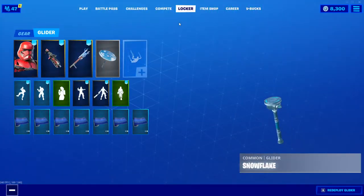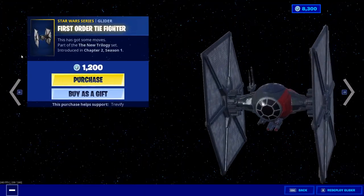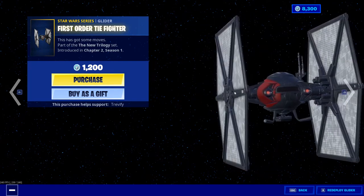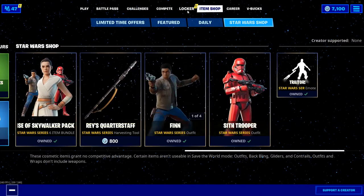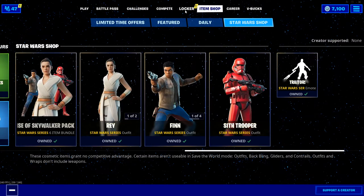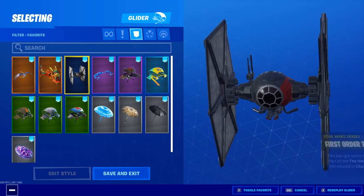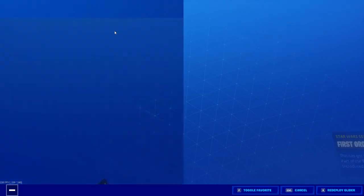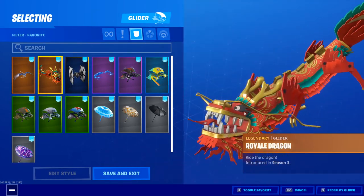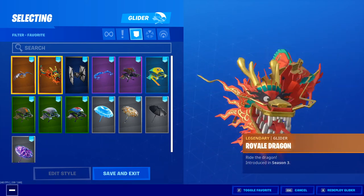Now let's see what else we have in here. The Tie Fighter — I'm definitely gonna purchase this, one of my favorite spaceships. We bought the Tie Fighter! A lot of people have been making memes about it being really loud, but I still really like it. Honestly, 90% of the gliders I use are loud just for the memes — like I have the Royal Dragon which has firecrackers that explode randomly, and then I have Jerry who just freaking screams at you.